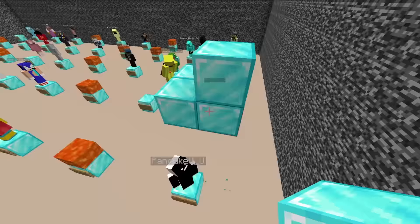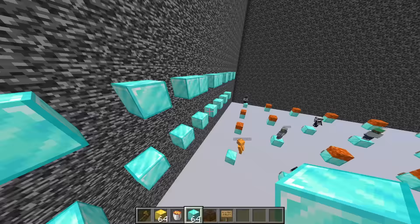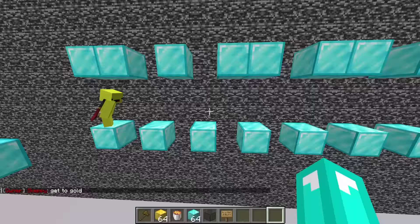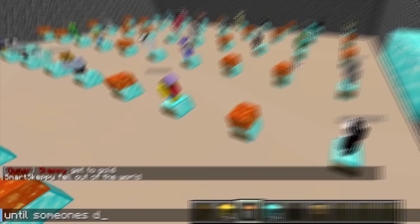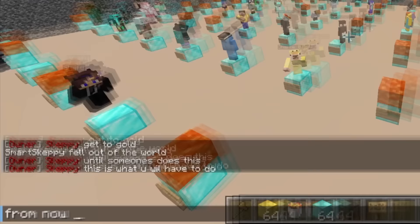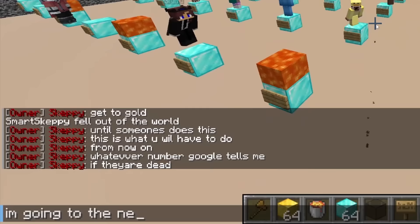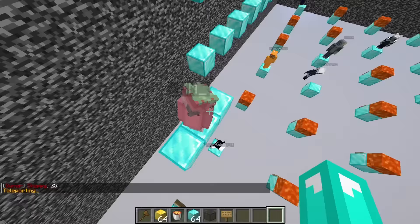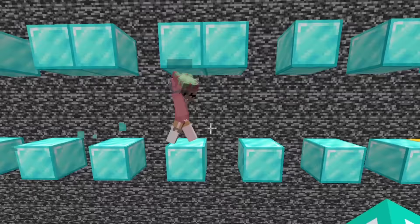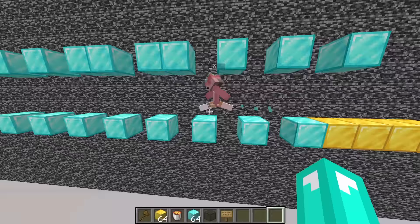Number 39 — hello Smart Skeppy. I'm going to make you do something horrible. You have to get the gold — there's no way they do it, there's literally no way. Yeah, okay, gg. Until someone does this, this is what you'll have to do from now on. Whatever number Google tells me, if they are dead I am going to the next closest person because this is annoying. 24 — dead, next closest person is you. Get to gold!